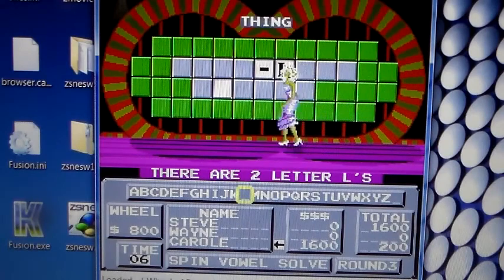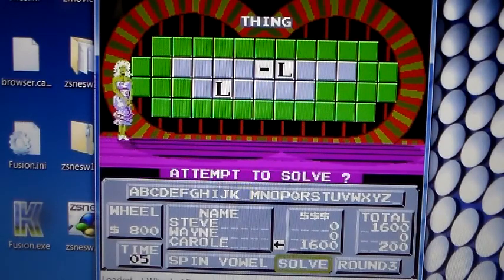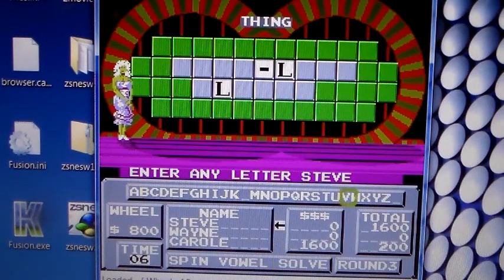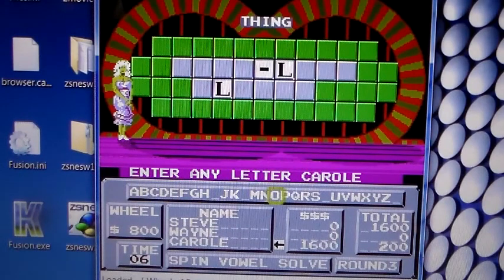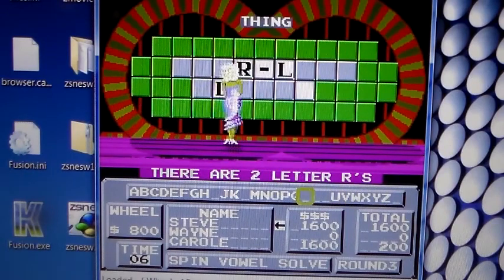This is the third straight puzzle with 'Thing' as the category. Going back to the NES version, we had a Ven — oh, a Venn. Calling T — no T's. There's also a hyphen in the puzzle. No S. Two R's confirmed.